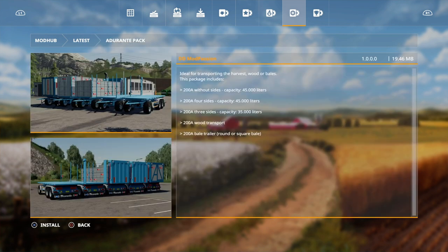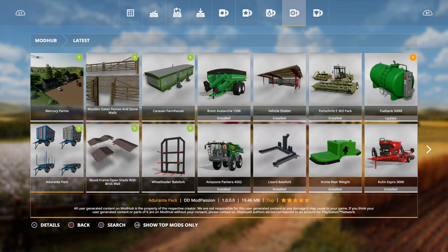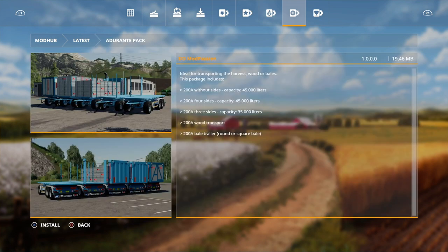Then we've got the Adirante pack. Now this is by DD Mod Passion. This was on FS17 just when FS19 came out, so I've already done a new mods video on these, but we'll have a quick look anyway. And that was by DD Mod Passion.